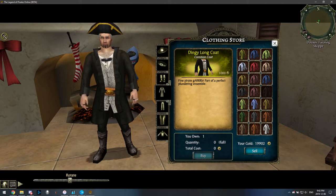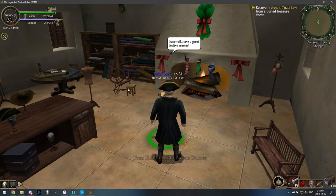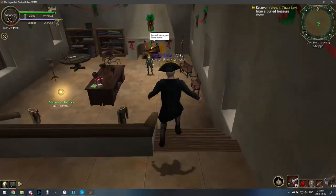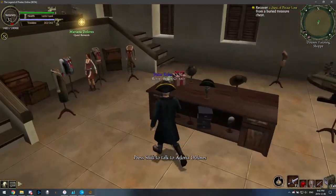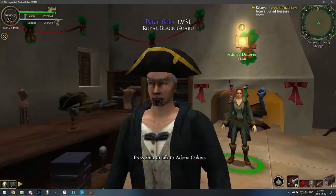But that's basically how to do the color glitch. If you fail or make a mistake, just exit the NPC, exit the store, and walk away to like the door or something, and then just go back and try again. That's how to do the color glitch in Pirates Online. Have fun.